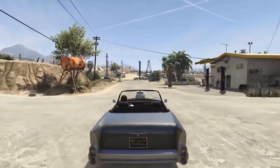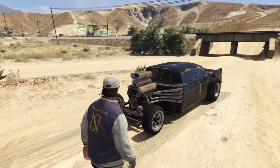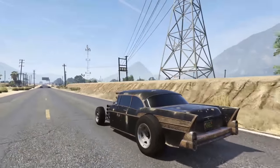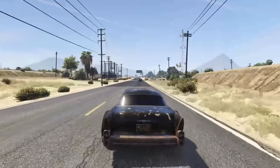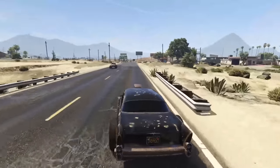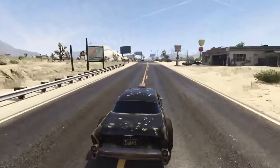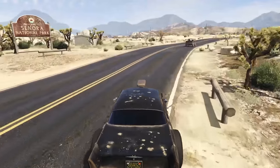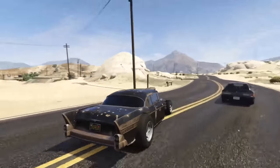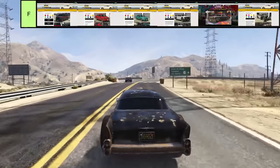For the final vehicle of F tier, we have the Declassi Tornado Rat Rod, added with the Bikers update for $380,000. It's a lot more expensive than the other F tier vehicles but not much better. It is a little faster than the regular Tornado in a straight line, however the handling is significantly worse — it understeers profusely and really doesn't even go that fast. I couldn't rank it any higher than F tier, and if that offends you, remember this list is 100% factual.